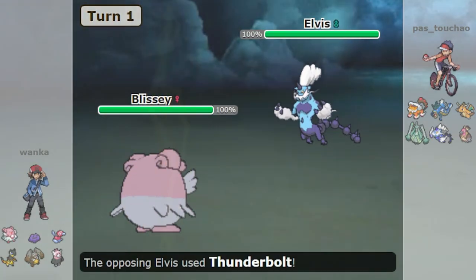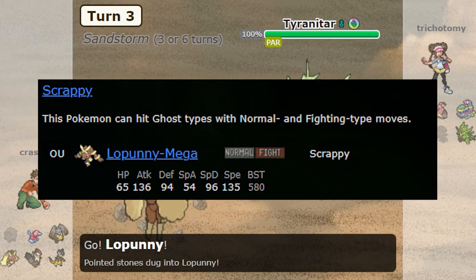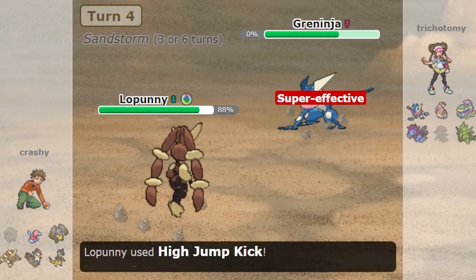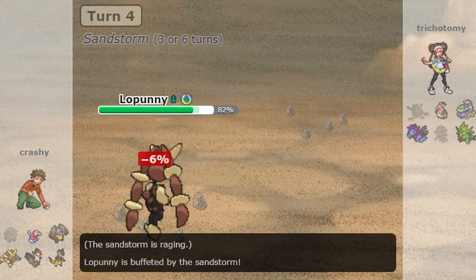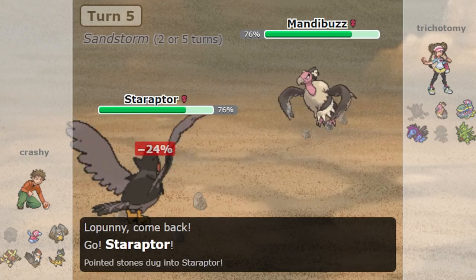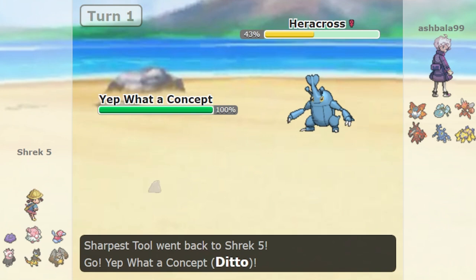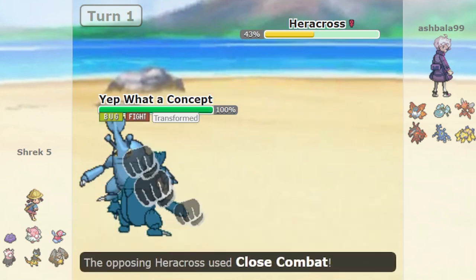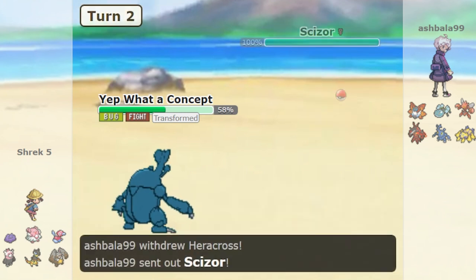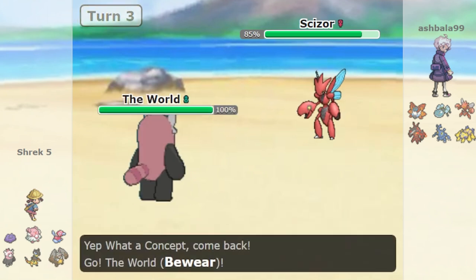At number 3 we have the Normal type, which wasn't actually that bad until Generation 8. In Gen 7, Normal had Scrappy Mega Lopunny, Z-Conversion Porygon-Z — which is one of the best Z-move Pokemon — Intimidate Staraptor, and the moves Return and Frustration, which don't exist in Generation 8. Normal took a big blow when it lost that many important resources all at once. Offensively, Normal doesn't have a lot going for it, especially with the loss of Return. Bewear and Diggersby are now the main offensive Pokemon, but Diggersby has to use Body Slam to attack, which is considerably weaker than Return. Heliolisk can be okay versus Water and Ditto can copy Pokemon, but overall Normal isn't threatening offensively.